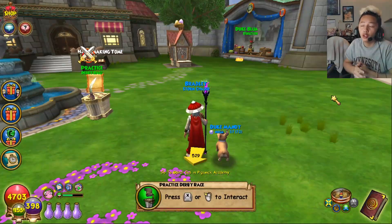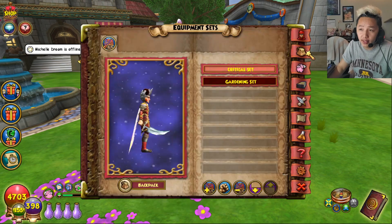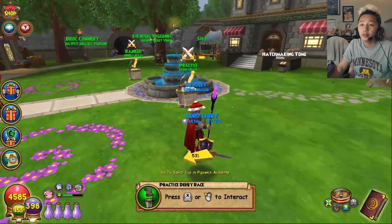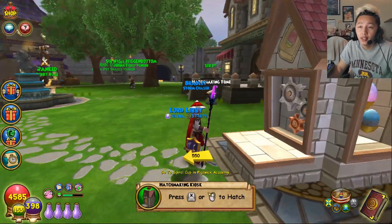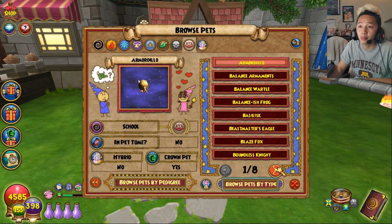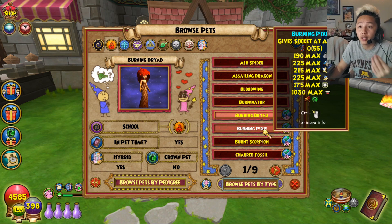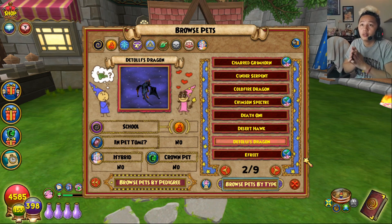For step two you need to get a good pet that will benefit you. For example the enchanted armament, which gives you sharpening blade at mega. If you want an enchanted armament you don't have to farm the gladiator — you can come to the kiosk right here. Go to balance pets, enchanted armament — it goes in alphabetical order. That's step two: get a pet that benefits you.